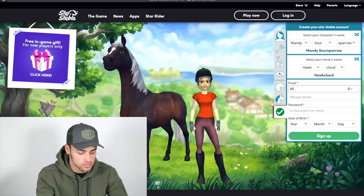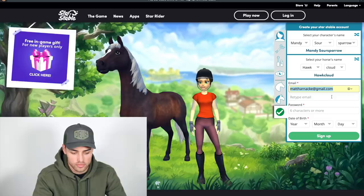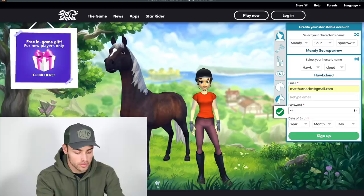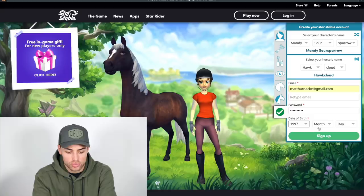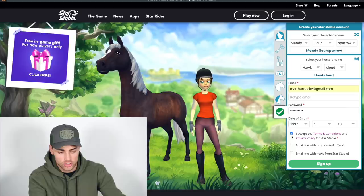Now I've got to enter an email. I'm just going to use my generic one. And the password — I'm not going to tell you guys because you'd be able to hack my amazing account. Okay, that's date of birth. Let's put my real one. I am from 1997, which feels like I'm super old now — January 10th. 'Is your date of birth correct?' Yes, I just put it in. I accept the terms and conditions — take my soul. Don't email me. Sign up.